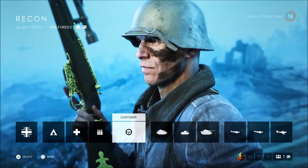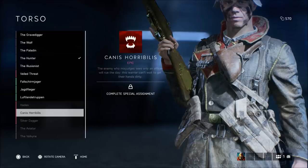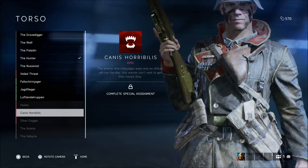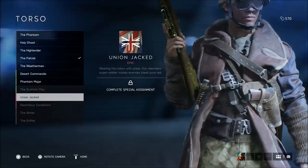Let's go into a different class — this is the recon class, and this is the reward you get for completing it. The Canis Horribilis is, I'm very positive, going to be the assignment you get once you reach level 20 in the recon class. For the ally soldiers it's going to be the Union Jack. I'm not 100% sure but I'm about 99% sure those are the rewards for those classes.